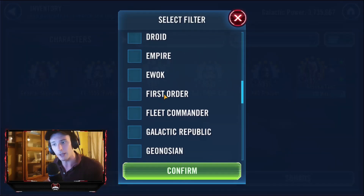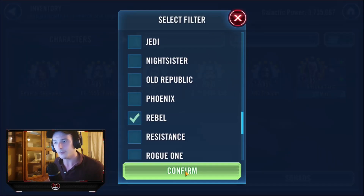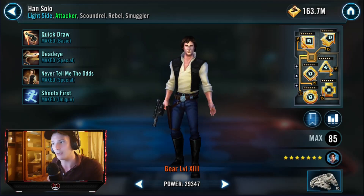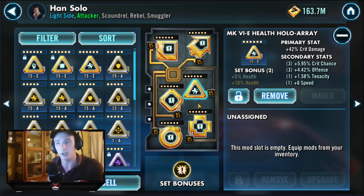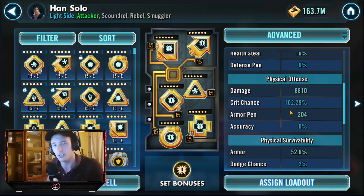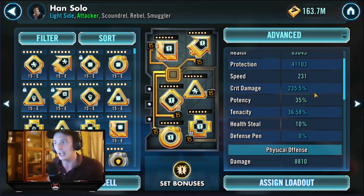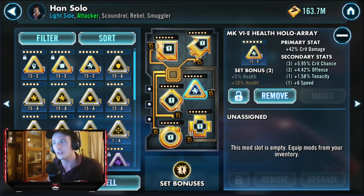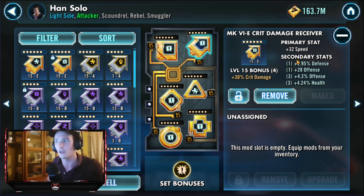The only other two characters we need to look at are our rebels — Han and Chewie. My Han is standard modding: I've got him with a crit damage set. He's got over 100% crit chance so there's no need for a CC set. He's got 8k offence and running nearly 235% crit damage. You want him to be a good source of damage — there to hit frequently and hit hard. He's not particularly fast and doesn't need to be. We've got crit damage on the triangle, offence on the cross, and speed on the arrow.